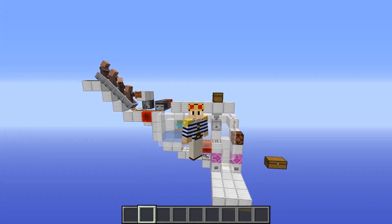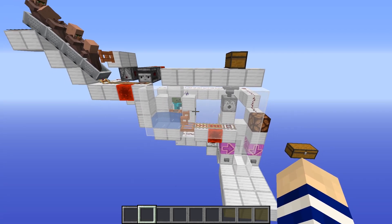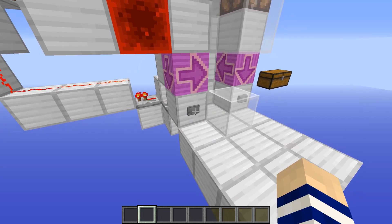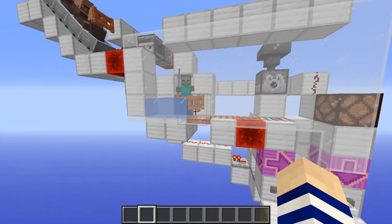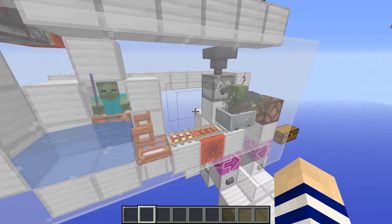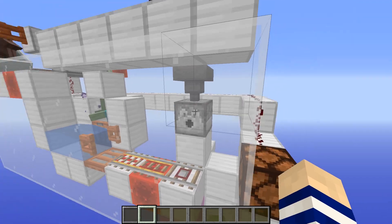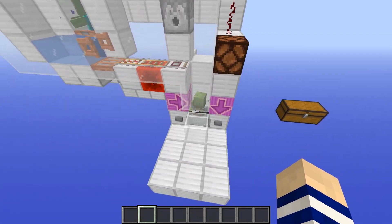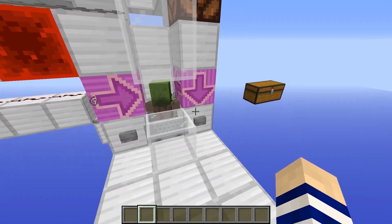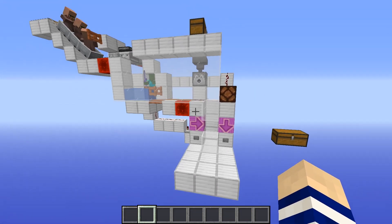Hello everyone and welcome back to another video. My name is Puffingfish and today we're going to be looking into a zombie conversion machine. Villagers will come in here, get damaged by a zombie, get converted into a zombie villager, then be transported over and splashed with a potion of weakness, ready for you to right-click with a golden apple, and then dropped into some sort of queue.